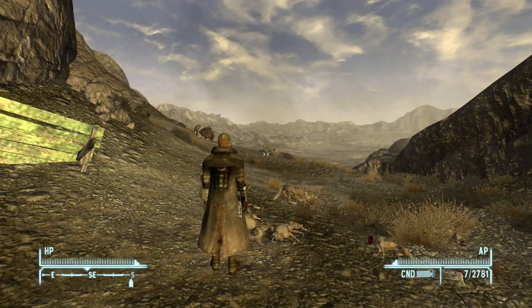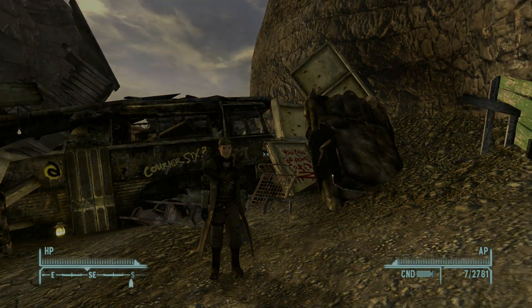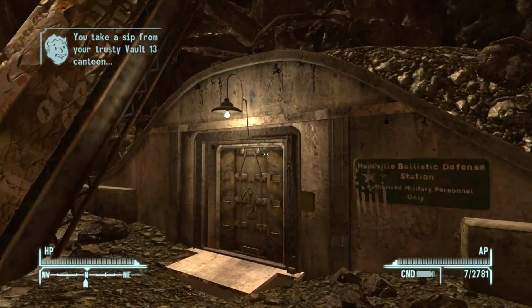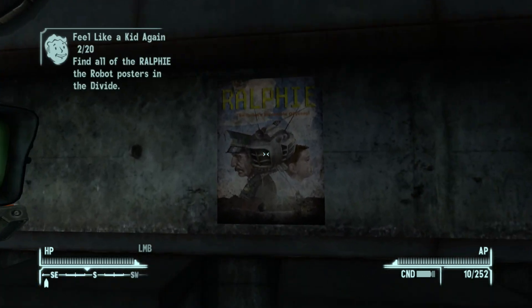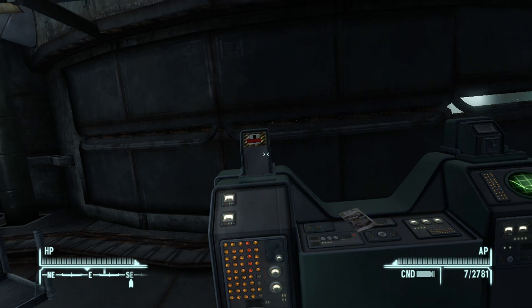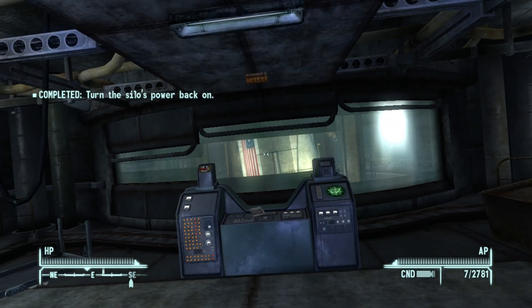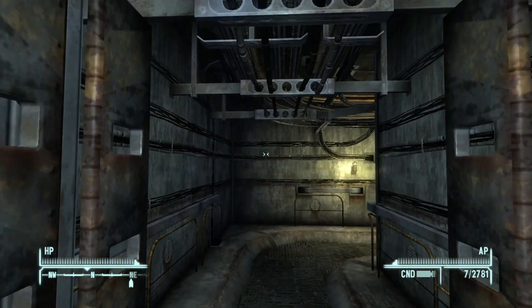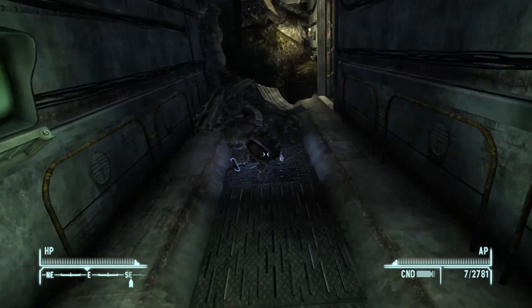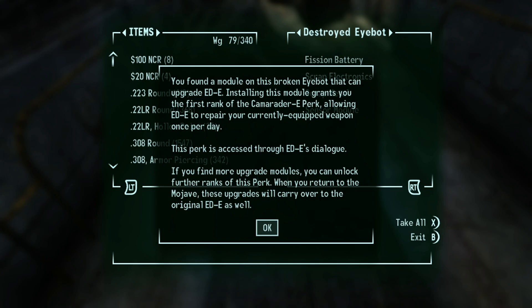This is on my NCR account. If you want to see that video it's on my channel, and we're going to move super quick, no hand holding. The first thing you need to do is get this Ralphie poster right where you get EDE. The order I get them in won't be the order you get them in — just keep that in mind, but I do show all 20. Activate the bunker and then you will come across the first of five EDE upgrades — he can now repair your weapons once a day, every 13 hours at no cost.